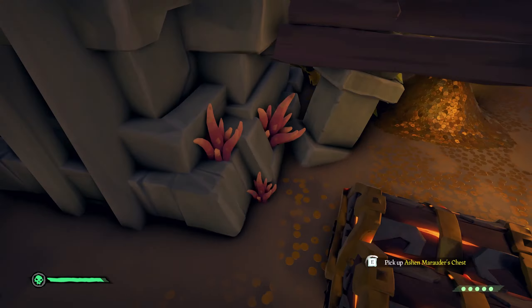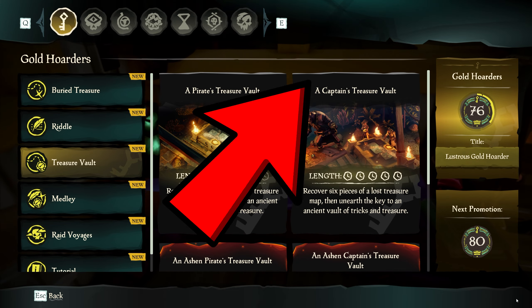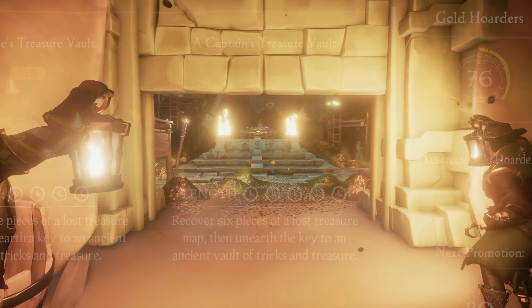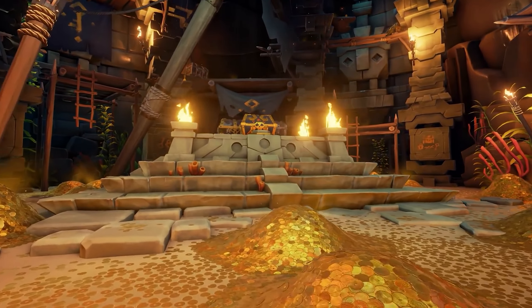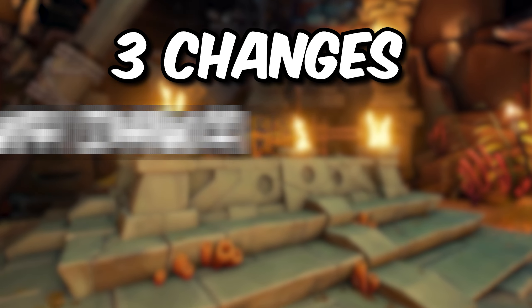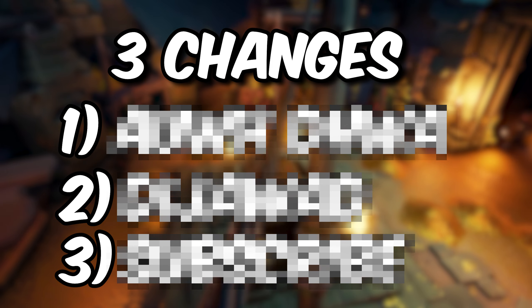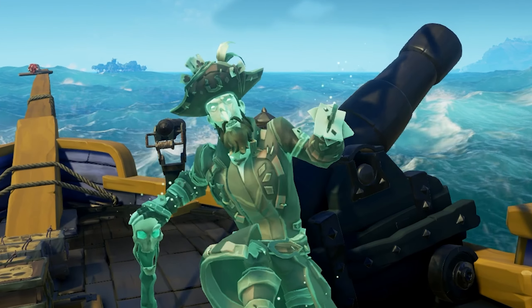Functionally, Gold Hoarder Vaults are the same, aside from there only being two tiers now — the Normal Vault and the Captain's Vault. The Captain's Vault is the better of the two, as it's the equivalent of what used to be a level 50 Gold Hoarder's Vault, which was the best one. But we also got three changes that don't necessarily revolutionize the way vaults work, but they definitely make them a much better experience, regardless of if you're a brand new player or an experienced veteran.